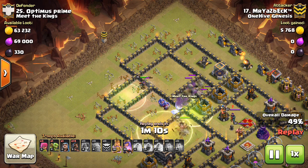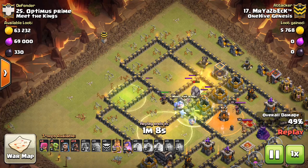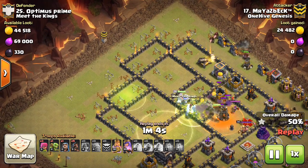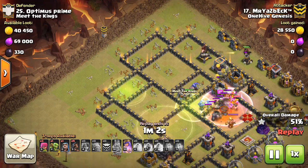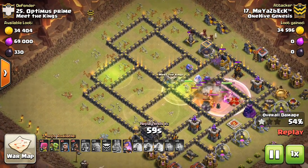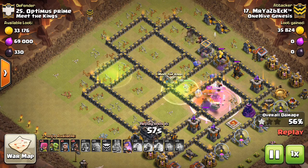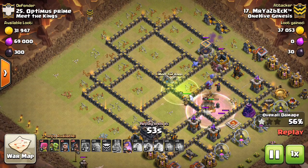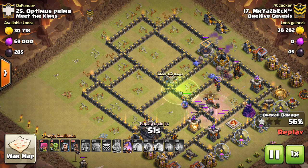Whatever's left of the Valks will come back inside the base if the pathing is right. So you'll get good value because even if you go a little bit heavy and there are some Valks left over from the funnel, they'll come inside the base and continue to serve you inside with all the previous benefits I talked about.